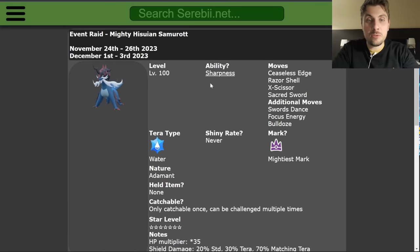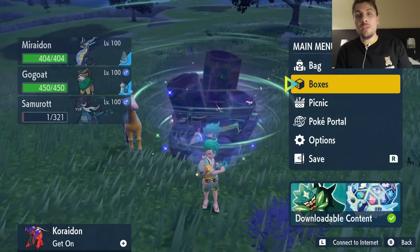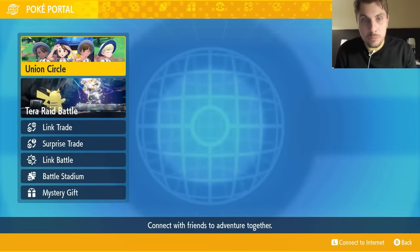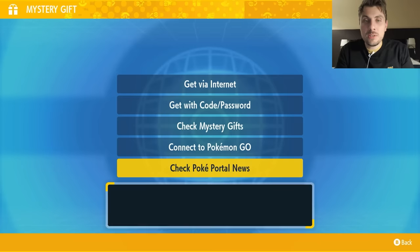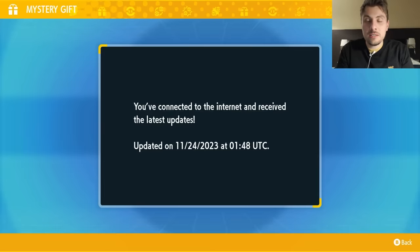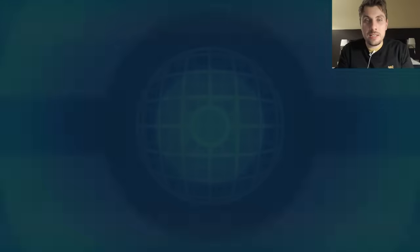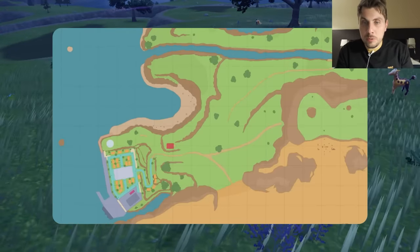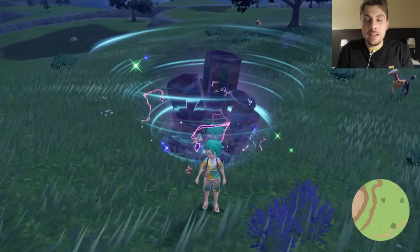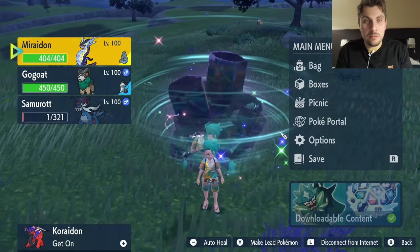The event is now live. To access it in your game, you need to be connected to the internet. Come to your Poké Portal, then Mystery Gift, then check Poké Portal News — this will update all the dens in Paldea. It won't appear in Kitakami, just in Paldea. Then open your map, locate the den, and head over to it.